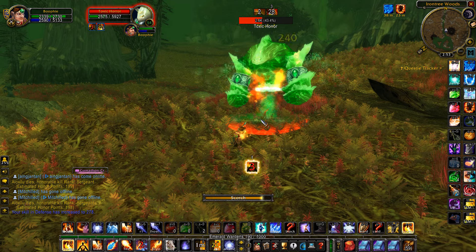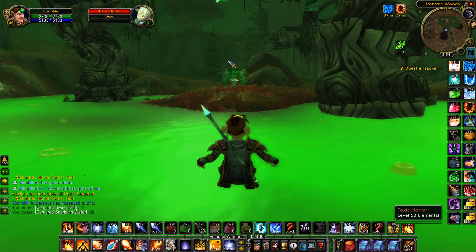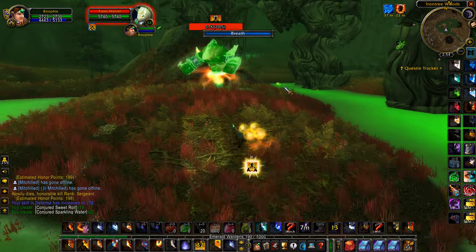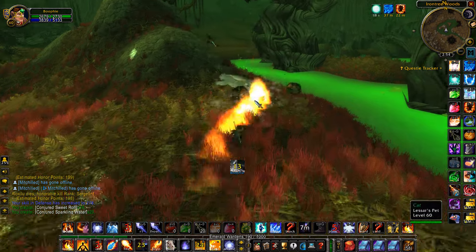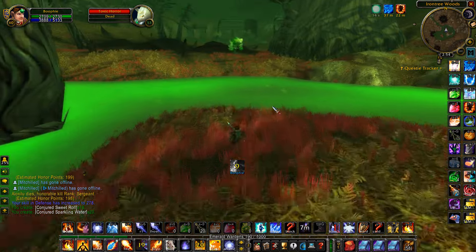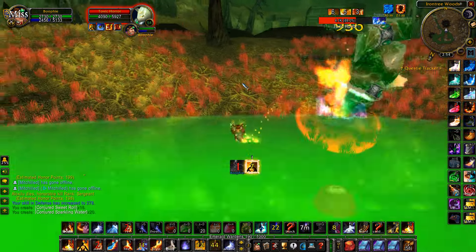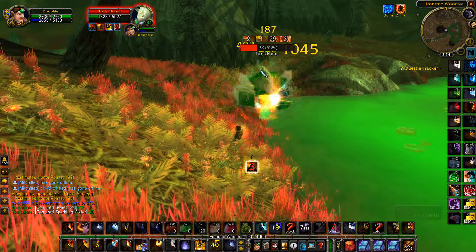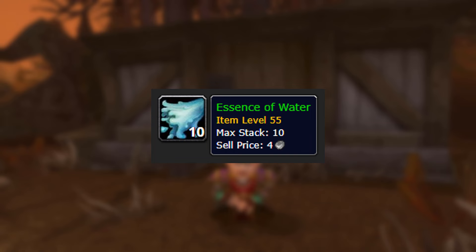There are still a few epics that you can get from these guys that are worth a decent amount of gold, but obviously they are pretty rare. The main item you're going to be farming for and hoping to get is the essence of water — that is what is going to be making the majority of the gold here. I'd recommend checking the auction house for the price of essence of water.